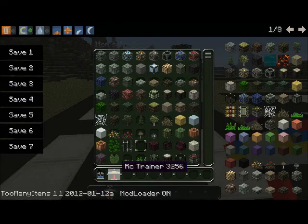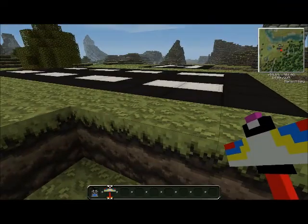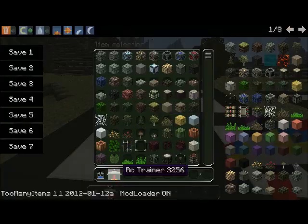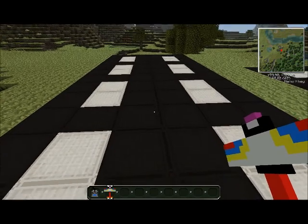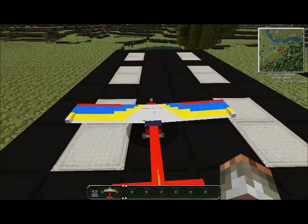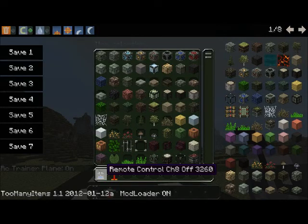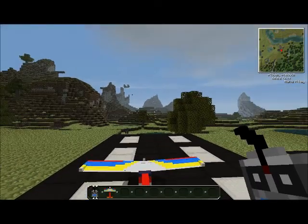What I have right here is a RC trainer. It's practically just like an airplane. When you place it down, you just right-click — it plops down — turn it on by right-clicking it again. Then you have to have a certain type of remote. This is called RC remote control channel 8, and right now it's off, so I'm going to right-click and turn it on.